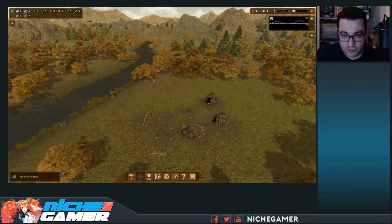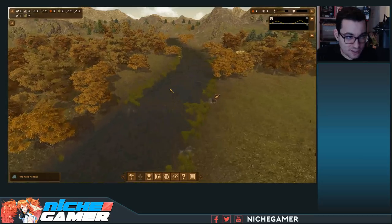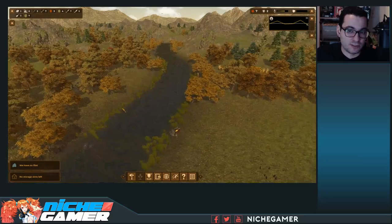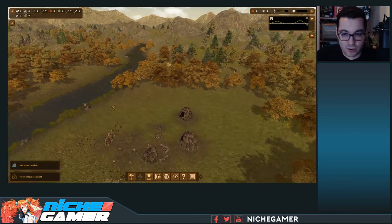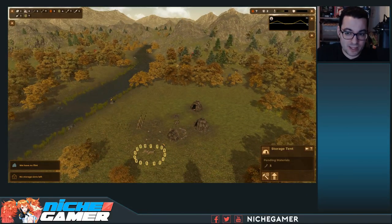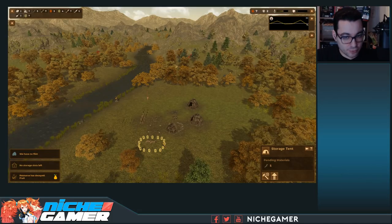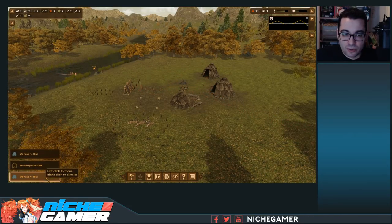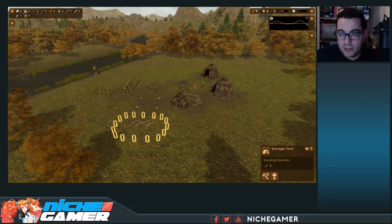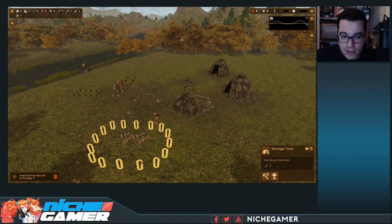You can see food production is going down a bit because we're in fall now. As seasons change you can only harvest certain things — berries available in spring and summer are no longer available in fall, and in winter the fish go away. You have to plan around these seasonal changes. And I made the mistake of not building a storage tent early on — resources have decayed because we have nowhere to store the fruit. We need a couple more sticks to finish the storage tent.